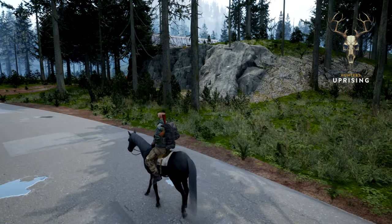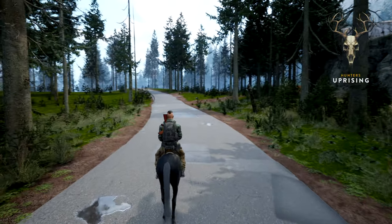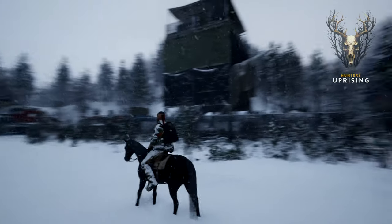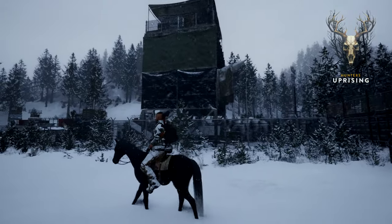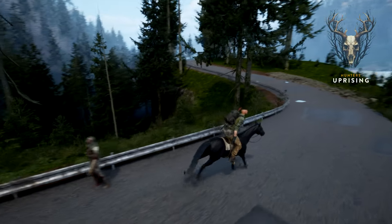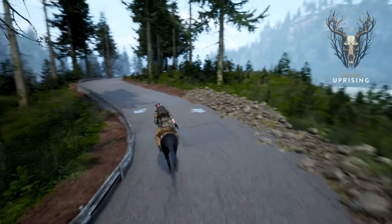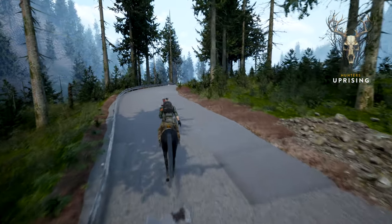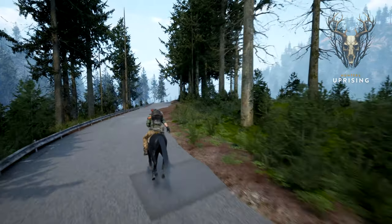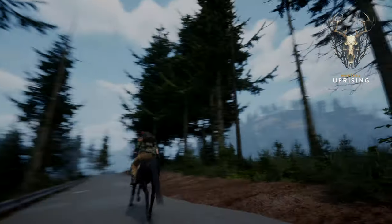Our early horse riding mechanic is in — it's not perfect but gives you an idea of what we're aiming for. We would like players to have multiple choices through progression regarding traversal of the safe zone; for instance, you start with a horse and later maybe unlock a car. We are still in discussion about whether we use horses in the extraction zone itself — it could be fun but could also break the gameplay loop, so please let us know your thoughts in the comments.